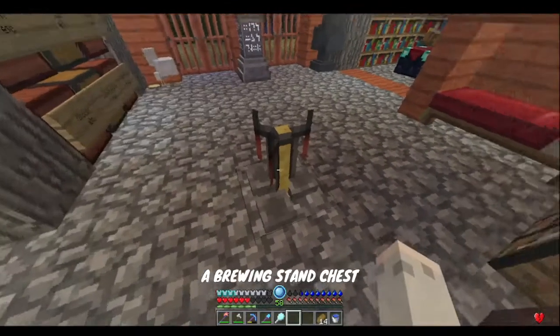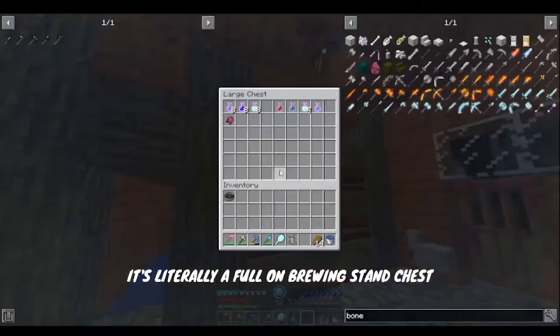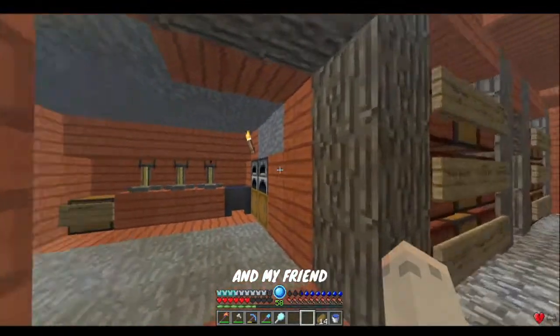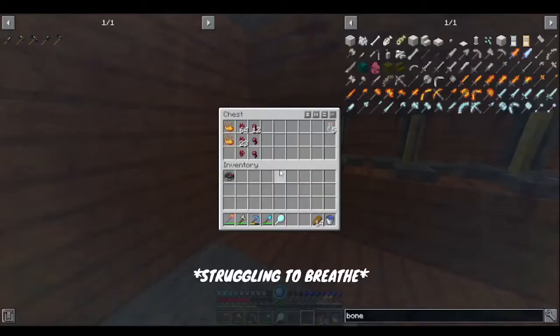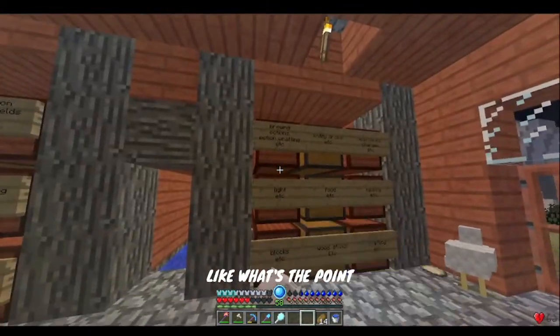There is literally a brewing stand chest, and all you need is one brewing stand — you don't need more than one. It's literally a full-on brewing stand chest. And my friend made a legit brewing room and added another brewing stand chest, even though there's only one needed here. A full-on brewing stand chest — that was the point.